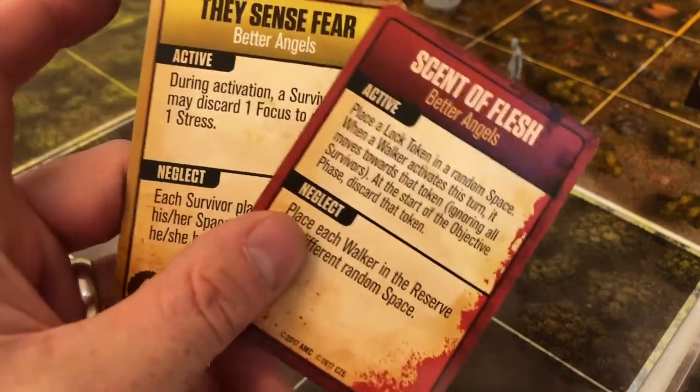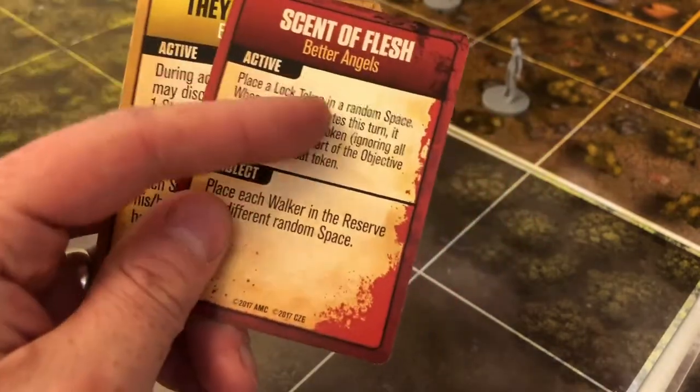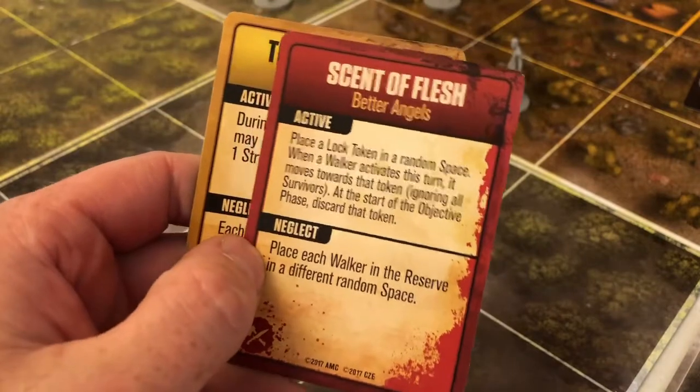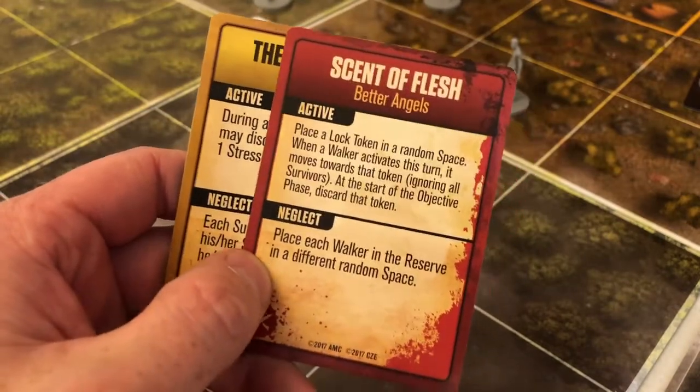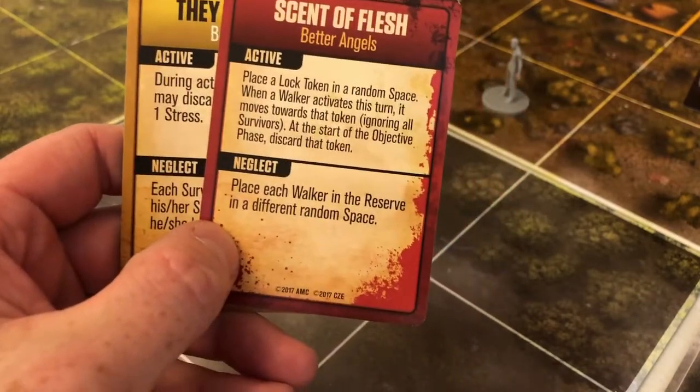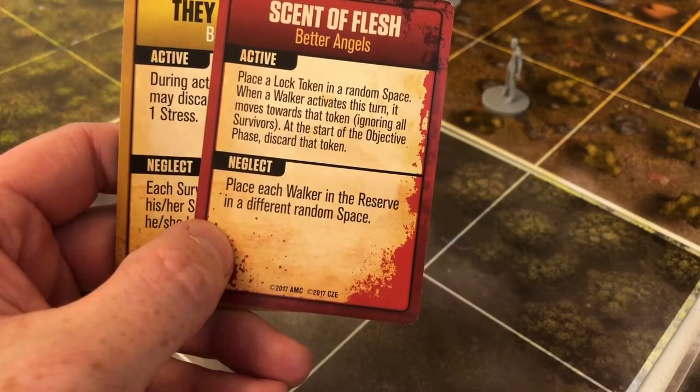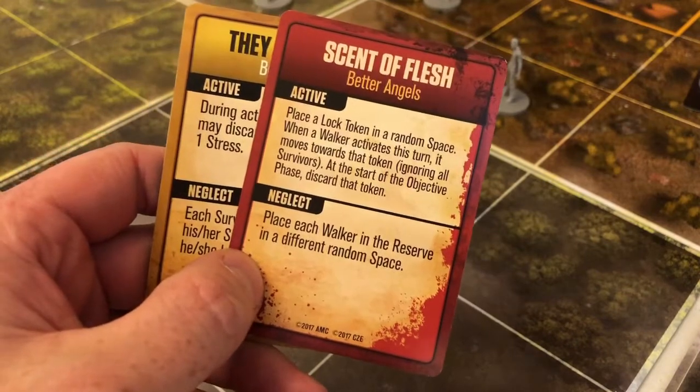Normally the cards have something you can do, but there's nothing you can do on this one, so I guess you just get stressed at the end of it. Actually, the Neglect effect was: place each walker in the reserve in a different random space.